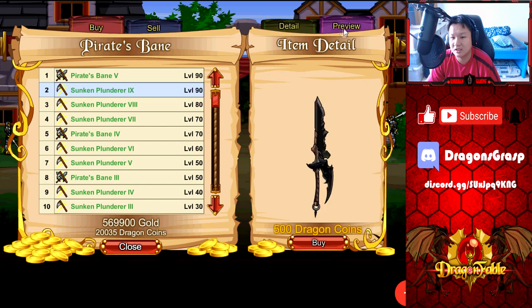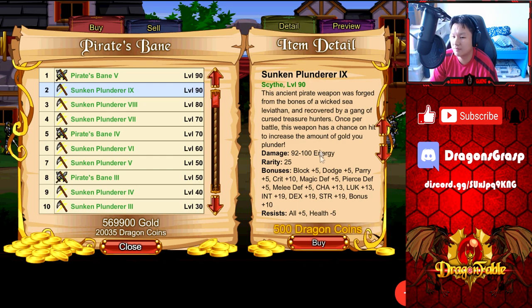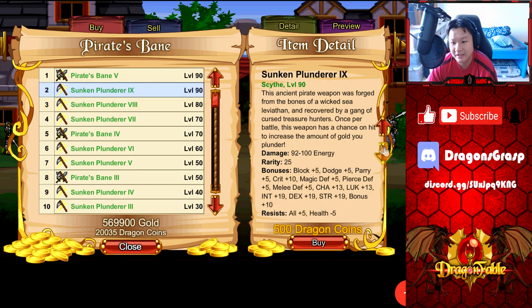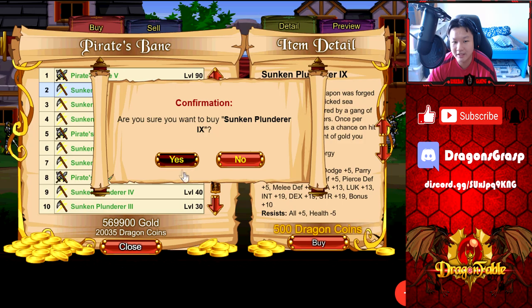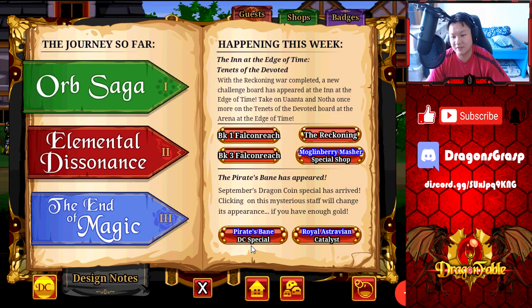Next we have the Sunken Plunderer 9 — this one was available last year already. The artwork isn't that great, but the special thing about this weapon is that once per battle it has a chance on hit to increase the amount of gold you plunder — really good for gold farming. The level one version also costs 500 DC, same as the max level version, so there's no reason to buy the lower level version. Get the highest level version. Not best-in-slot for anything, so I basically got it just for its special.